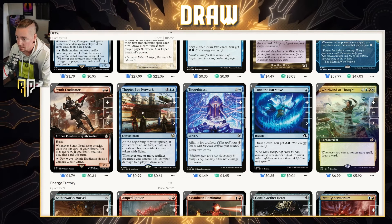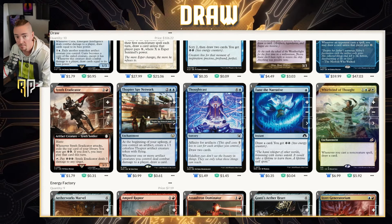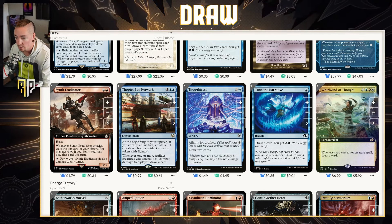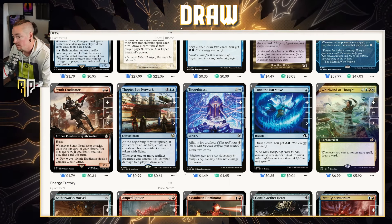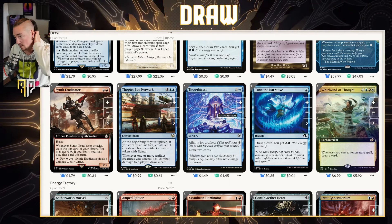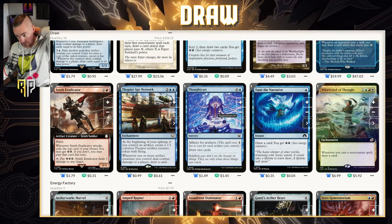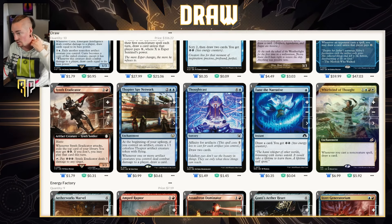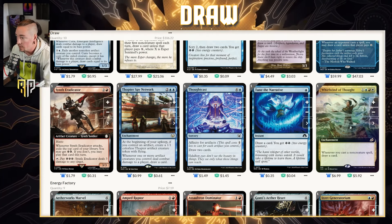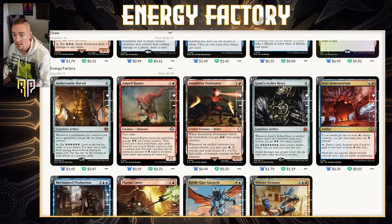Thopter Spy Network: at the beginning of your upkeep, if you control an artifact, create a 1/1 Thopter with flying. Whenever one or more artifact creatures you control deal combat damage to a player, draw a card — it's going to work in this deck for sure. Thoughtcast normally costs five but with artifacts it's potentially a one-blue-mana draw two, which is wonderful. Tune the Narrative: draw a card, get two energy — obvious inclusion. And Whirlwind of Thought: whenever you cast a non-creature spell, draw a card. Love that card.